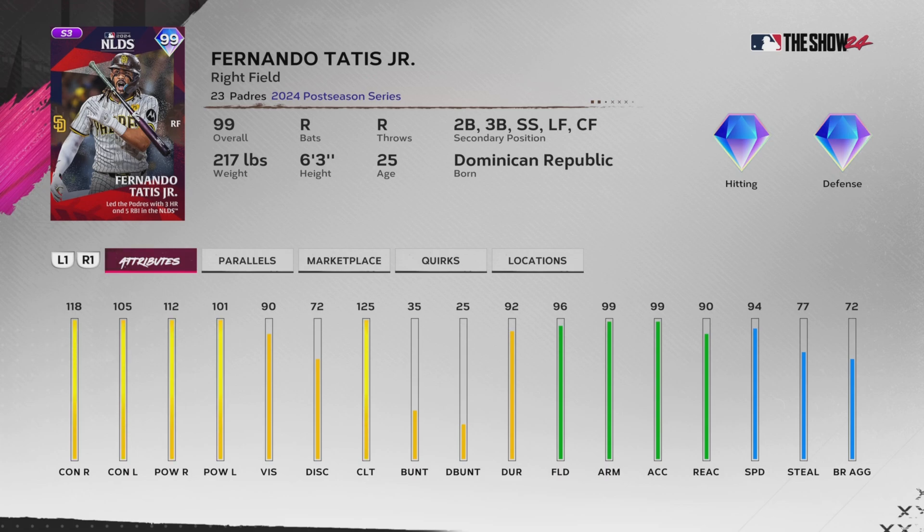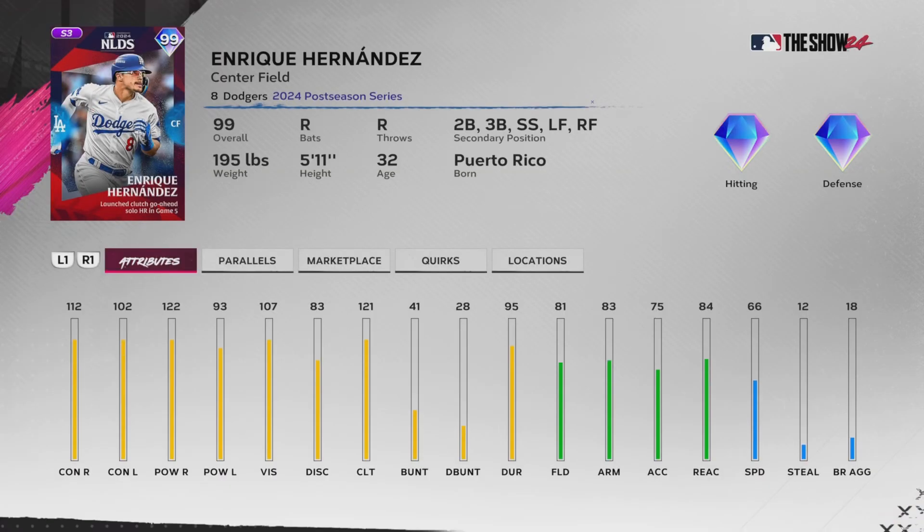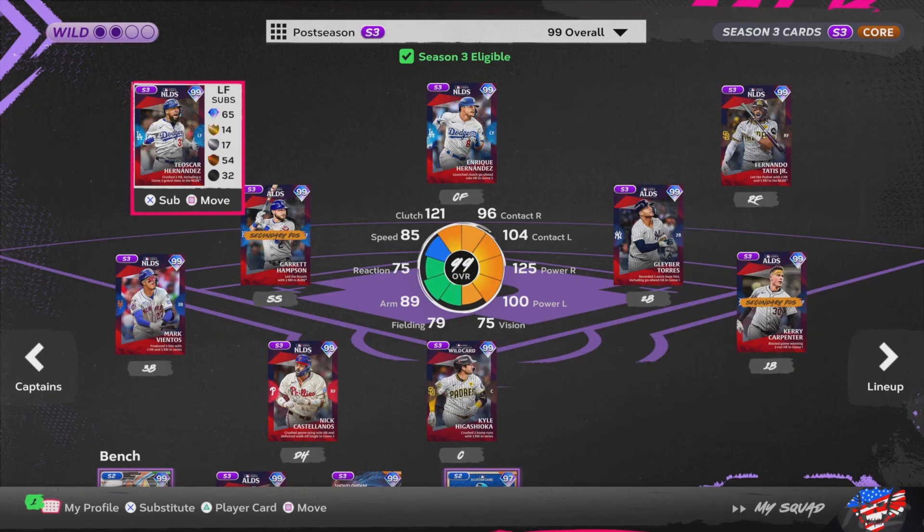99 Fernando Tatis Jr. was an absolute monster in the division series - two homers in game two, a home run in game three. Really good against righties, diamond fielding, 94 speed. And the last one - 99 Enrique Hernandez. If this card performs like he did in MLB 21 I will be a very happy lad because that card was absolutely insane.